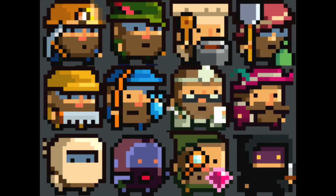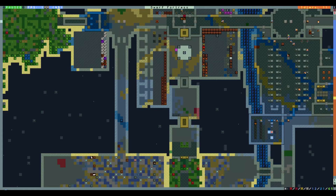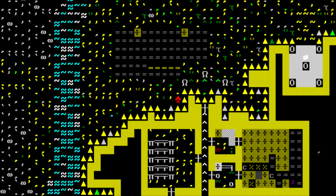Now this next step is very important, especially considering that Dwarf Fortress's graphics are usually what turn off most people. So if you'd rather your game look like this rather than this, here's how you change it.